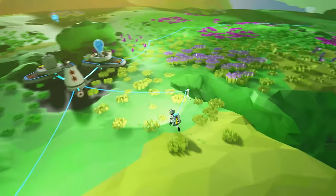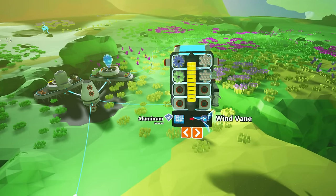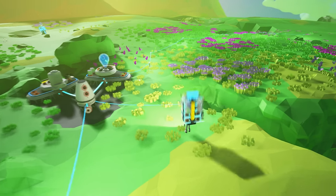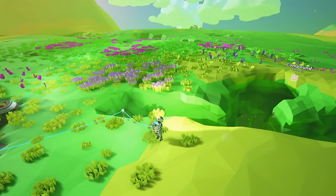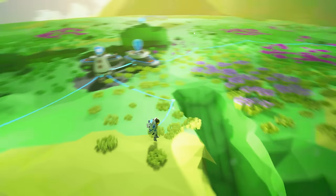In today's episode we have two major goals. The first one is to make a wind vane to see if that's any better than our tiny little solar panel, and the second goal is to go all the way over there into the distance and see what we can find at the crashed space vessel.